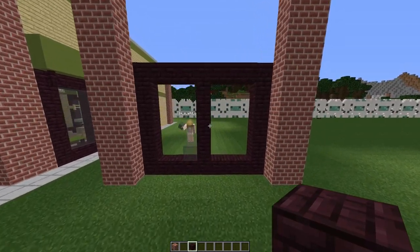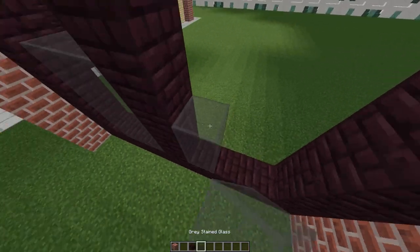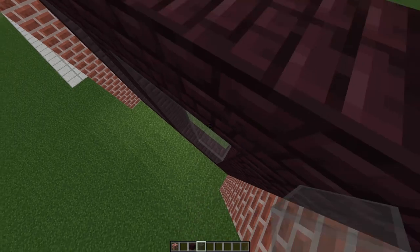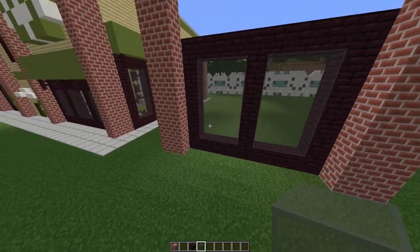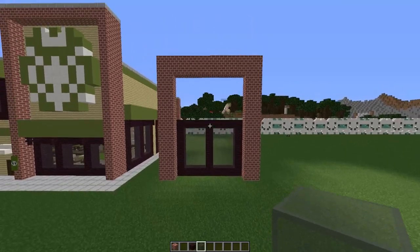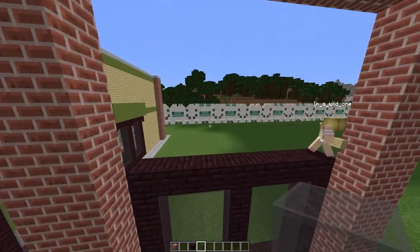And you can go ahead and fill these in with your grey stained glass. You can use glass panes or grey stained glass, and also if you want you can use other colours. Meanwhile I really like this grey stained glass. Fill in right up to the top.